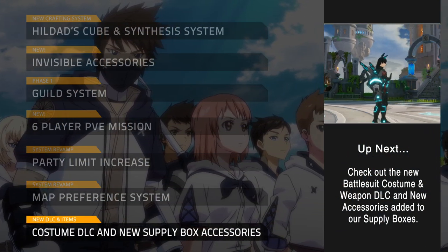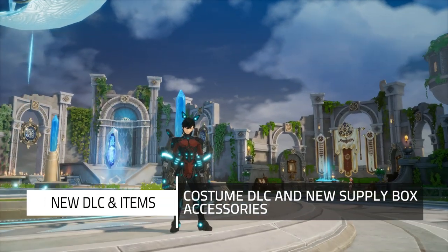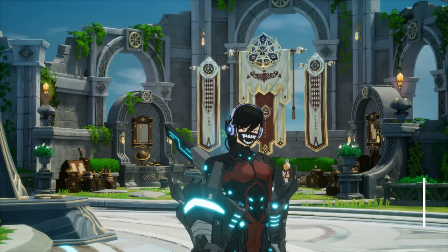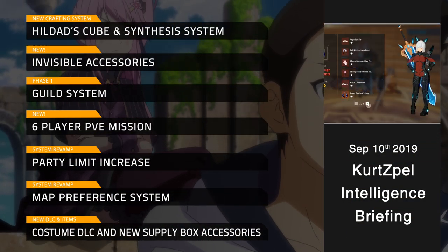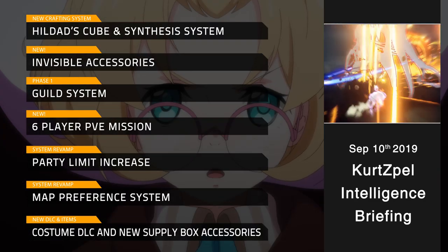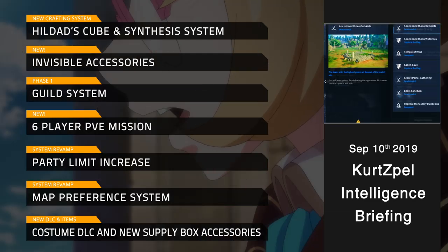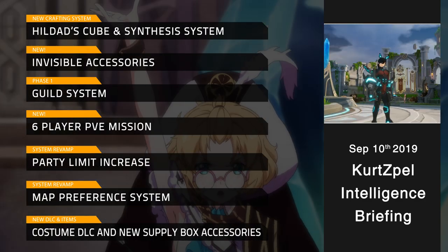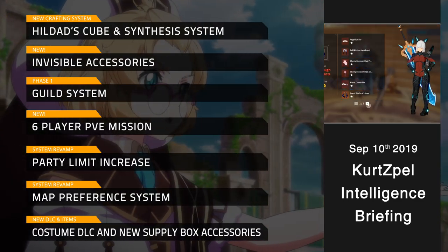Shop update: A new battlesuit costume and weapon DLC package have been added. New accessories will also be added to supply boxes. As you were, Chasers. The Kurtzfeld Intelligence Briefing — the KIB — will be a monthly show that we will offer for all major updates for Kurtzfeld going forward. Thanks for tuning in, and we'll make sure to keep this as exciting as possible. Thank you.